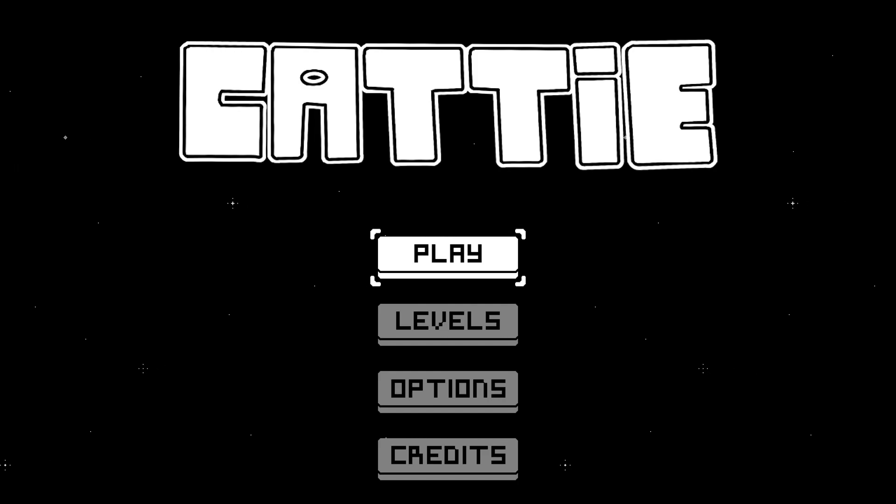Prance with precision in a fiercely feline style as you journey through an old-school action platform adventure. Get ready for platforming action of a retro kind as you take the role of a nimble kitten named Cattie. Run, jump, hop from wall to wall, crouch, prance, and swipe at enemies as you make your way through side-scrolling pixel art stages.